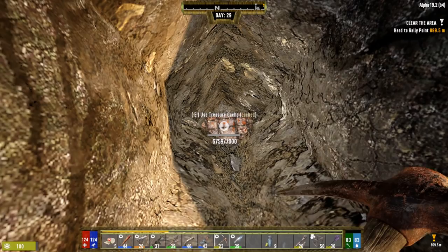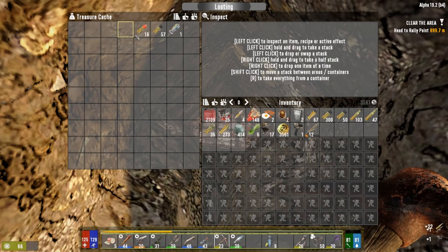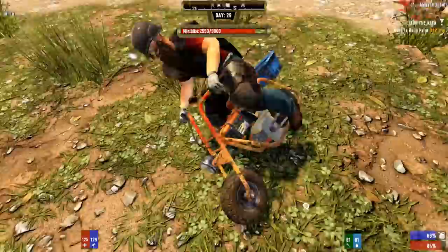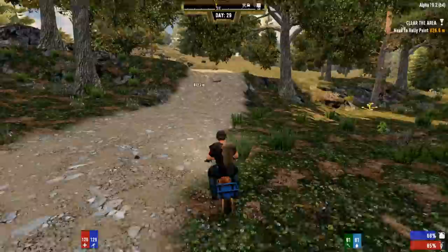Cracked it open and inside we got 3,561 Duke's Casino Tokens, a marksman rifle we'll sell to the trader, and 57 armor piercing ammo - very handy. We should be able to line zombies up in a hallway and shoot right through them for multiple kills. Heading over to the tier three Business Trip now.